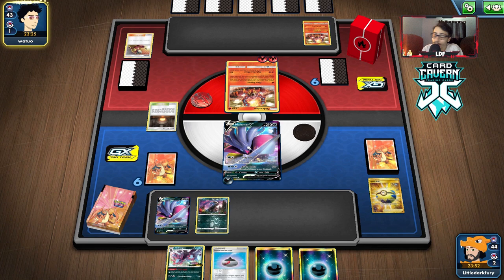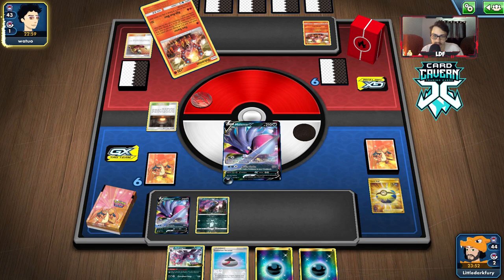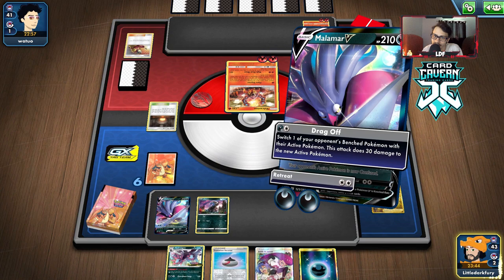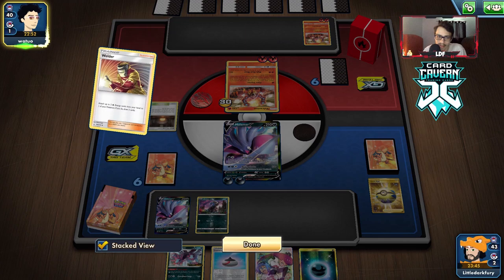The attacker I'm most scared of is possibly a Torkoal V — that could be pretty annoying. I'd rather face a Reshizard or Centiscorch. Okay so they did Flare Starter. We can even look for the Malamar VMax. We can do Drag Off to Jesse and James — it's not ideal but we'll Drag Off for 30, then Evo Incense for Malamar next turn and then do Jesse and James.